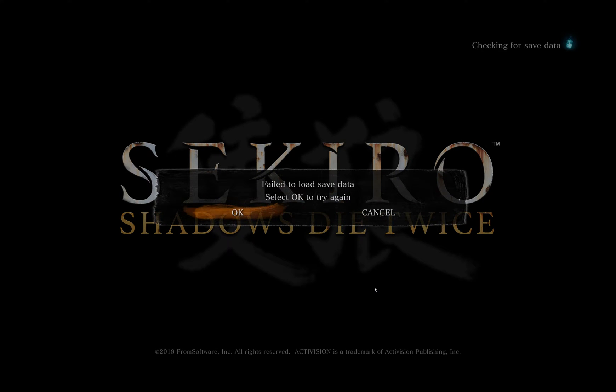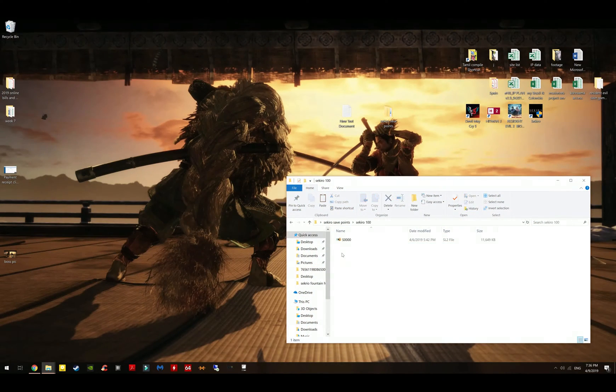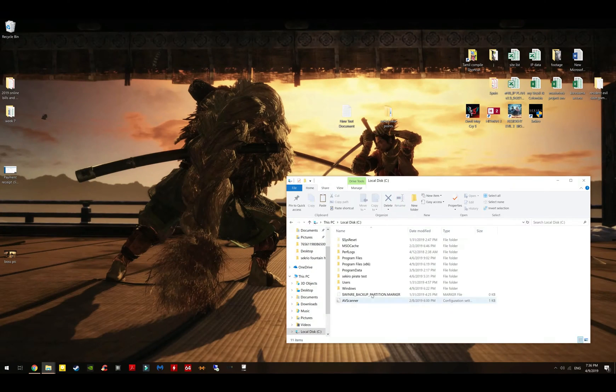You can see the 'failed to load save data' issue — no matter how many times you try, you select OK and it just doesn't get past this error. The only way out is by pressing Alt+F4. Once you've done that and get back to the folder, you'll need to revert back to your working save file state to start the fixing and troubleshooting process.